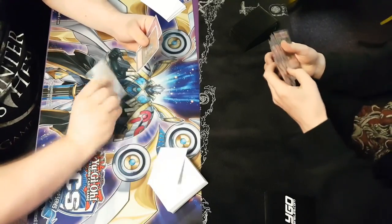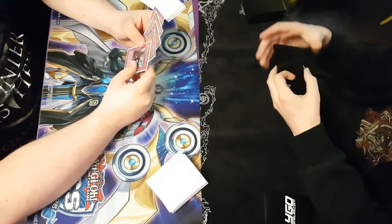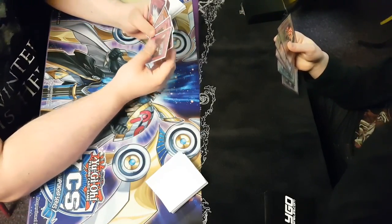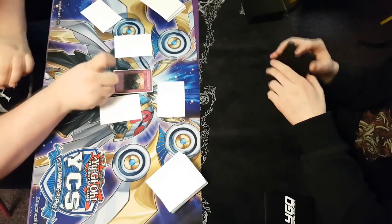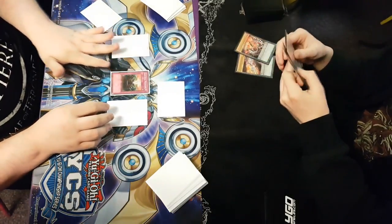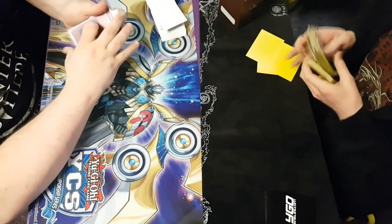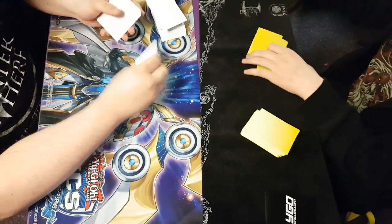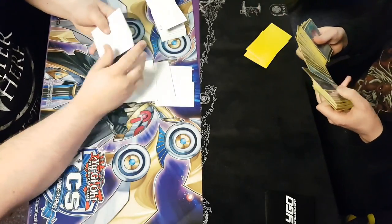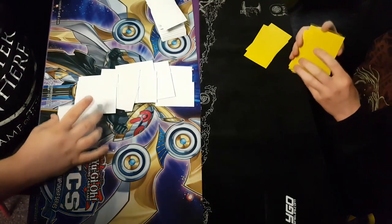Main decking side cards is more common at local and regional level. If you're in a pure Zoo format and your opponent is main decking Shadow Imprisoning Mirror, and you happen to be the only Burning Abyss player in the room, that's suspicious. You can't directly accuse them to a judge without good reason, but you can ask your opponent how many cards are in their side and have them count out their side cards on the table if you really suspect it.